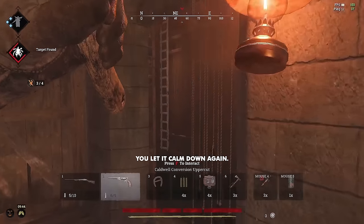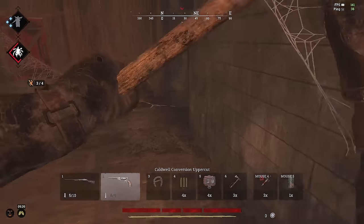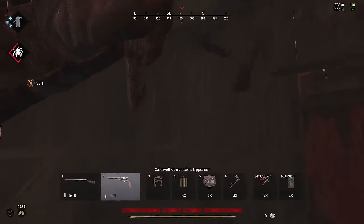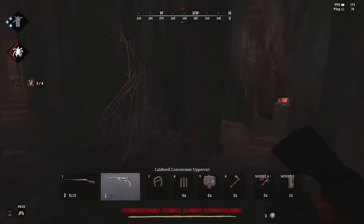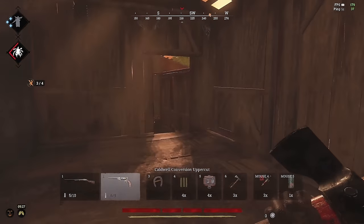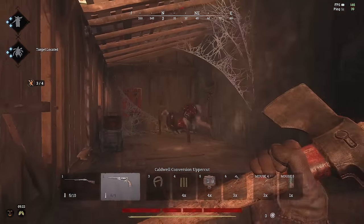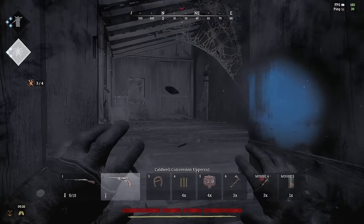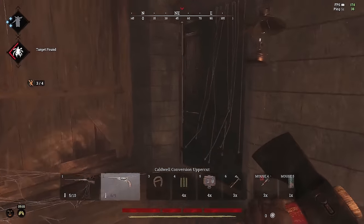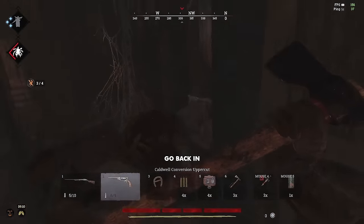You let it come down again, you go back in, melee it twice. It's enraged again, and you just get out. Check if it's white or red — it's white. If that white indicator was red, that would mean people are nearby, but they're not. Calms down again. Go back in. Melee two more times.